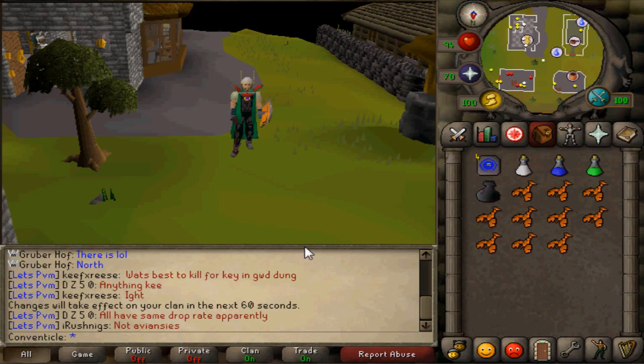What is going on everybody, it's Kventico bringing you guys some more 2007 old school RuneScape. This is another episode of my versus series. For this video we are going to be discussing which is better for making money: green or blue dragons. The first thing we are going to be discussing is the green dragons.